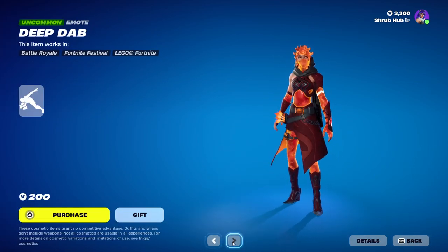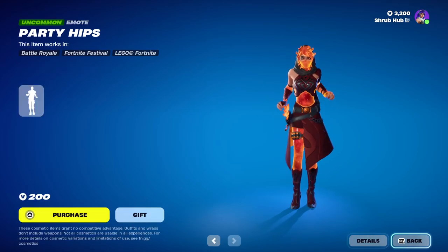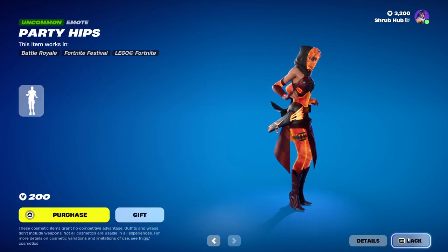Then we have Deep Dab here from Season 9 too, and Party Hips here from Chapter Season 1. We're just waiting for Chun-Li — then the shop would be perfect.